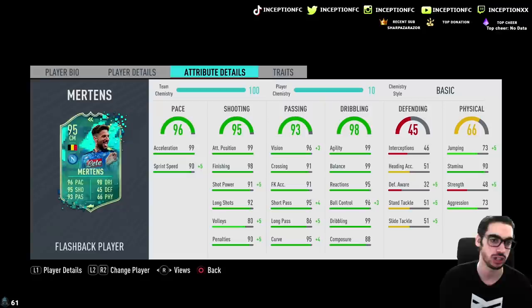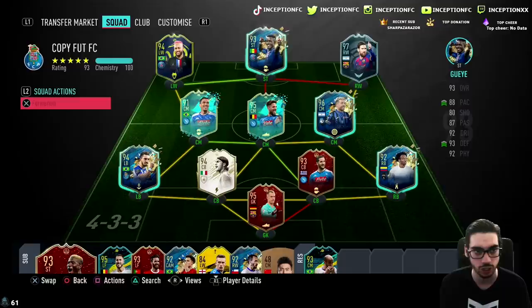90 stamina is going to be very important for a card like this because of that attacking presence he's going to have. He's always going to be constantly moving. If I want to tell him to come back in defense, he can do that as well. The card looks like an absolute monster.